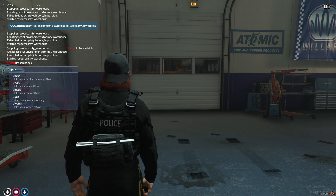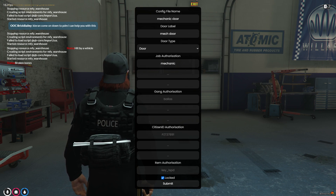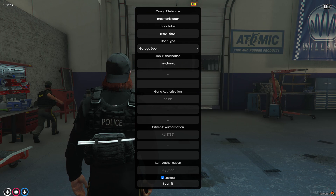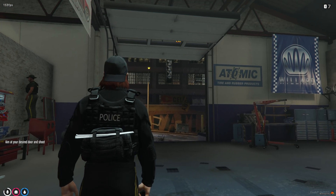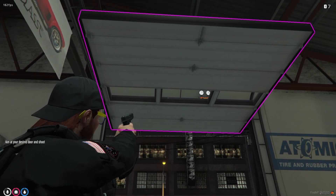So what you want to do, once you've got the resource in, you go to new door — pull slash new door. Give your door a name, a little label, what kind of door it is. This is going to be a garage door. Who can open that door? The job authorisation is going to be mechanic. Click submit, then it's saying aim your weapon at the door — so there's the door — and shoot.